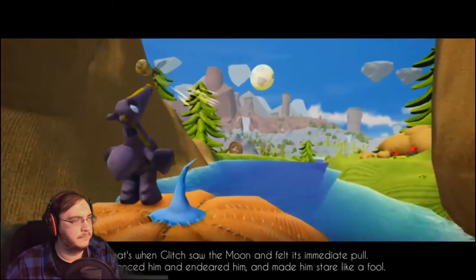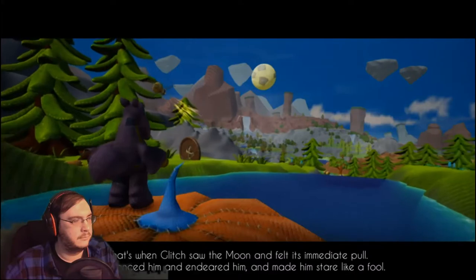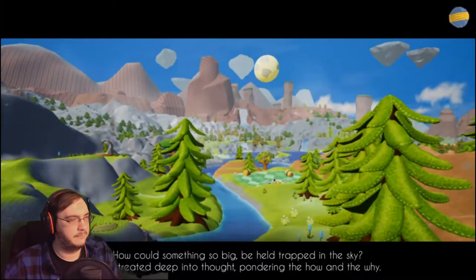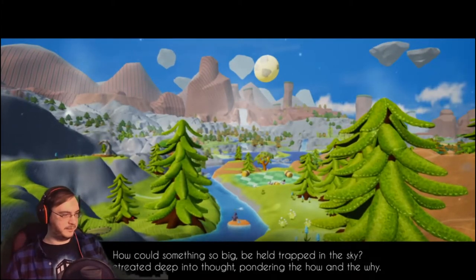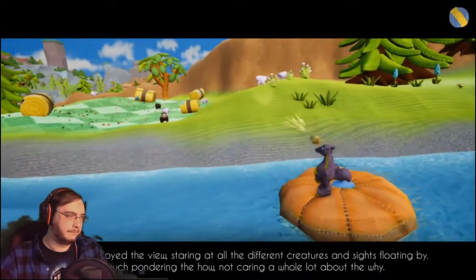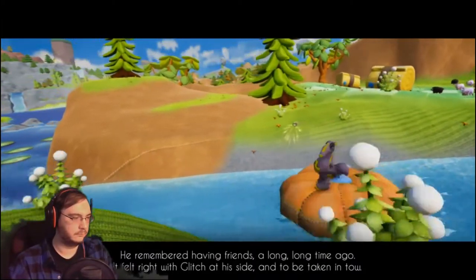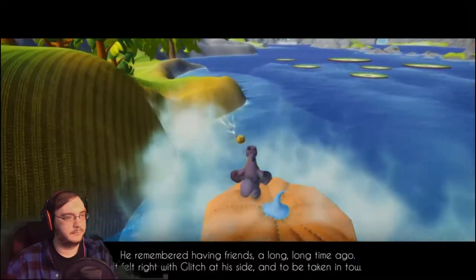That's when Glitch saw the moon and felt its immediate pull. It entranced him and endeared him and made him stare like a fool. He wanted to go there — no, he felt that he should. How could something so big be held trapped in the sky? It's not the sky that's holding it — it's more like space around it, and we're just on this big round ball. Magnets! He remembered having friends a long, long time ago. It felt right with Glitch at his side.